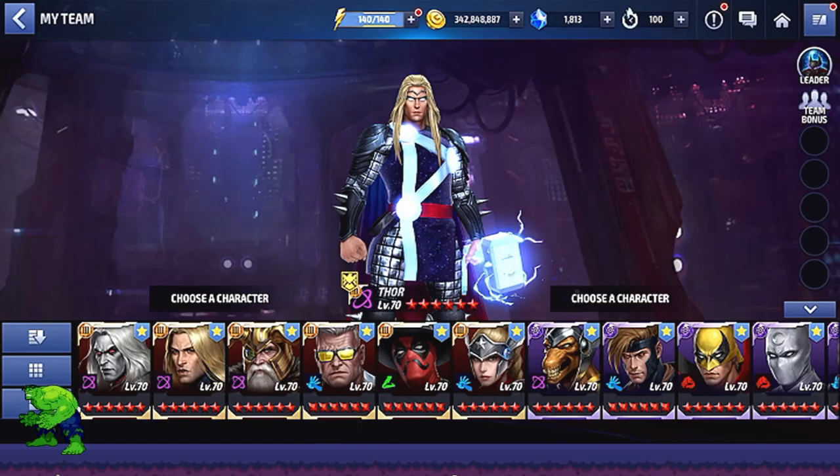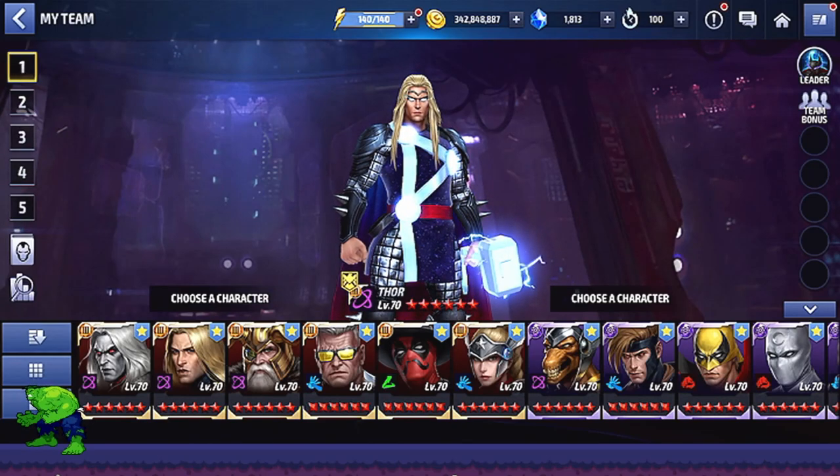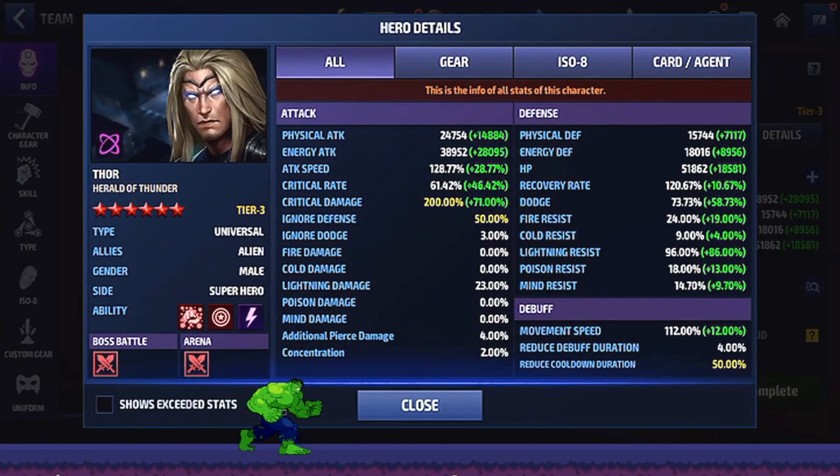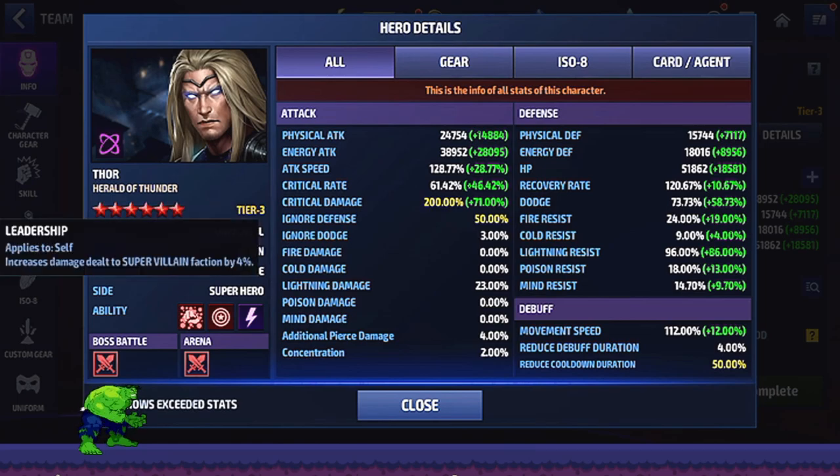Thor is another character you can choose from your tier 3 selector, so I thought I'd push him a little bit today to see what he can do. My Thor has about 39,000 energy attack, 96 energy attack on my cards, 4% pierce, max attack speed, close to max critical rate, max critical damage, max ignore defense, max skill cooldown, and about 74 dodge which is almost maxed out.